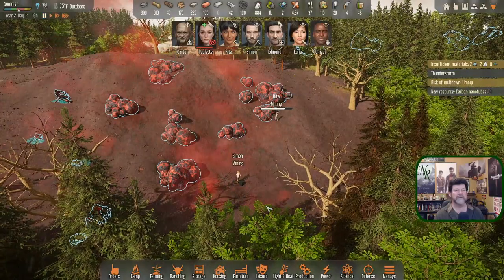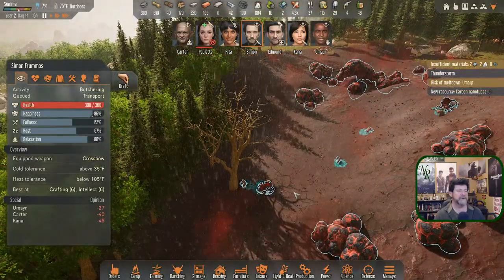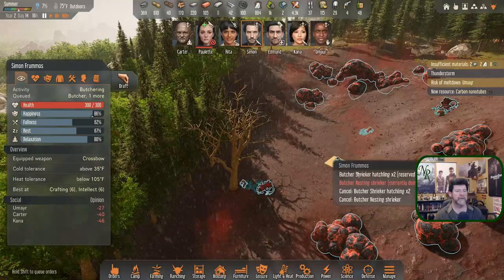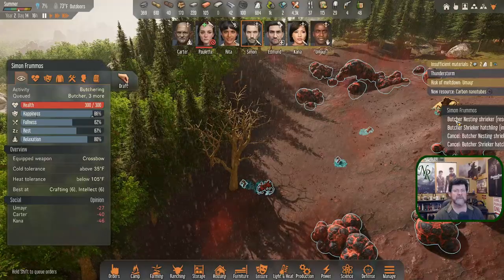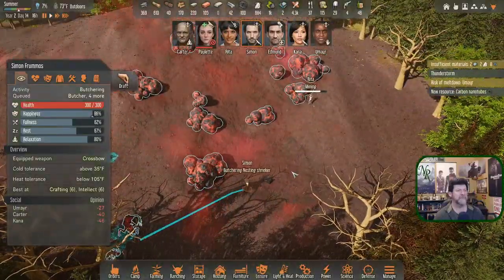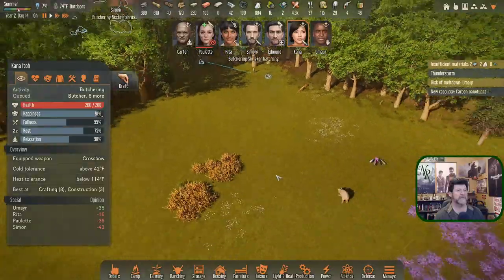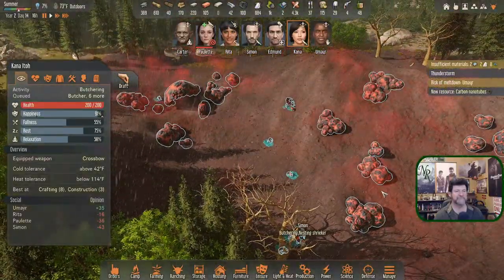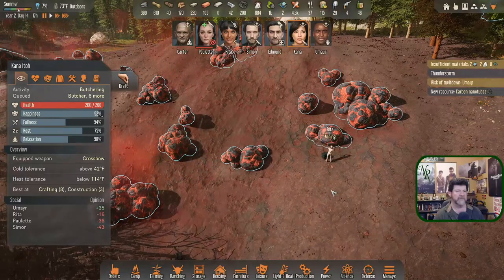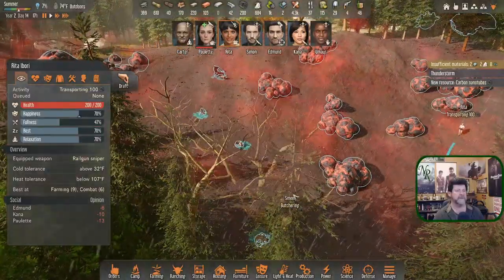It's still raining. Carbon nanotubes — Simon, instead you're going to butcher. These butcherings instead — we got what we needed. Rita can bring it back. Kana is working on these — you do that, then that, then haul it home. Let Rita finish. Okay, Rita — instead you're now going to haul carbon nanotubes. Get as much of that as you can. We'll do the rest of this another episode.